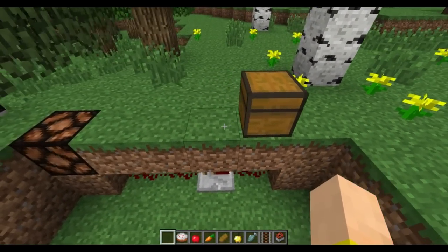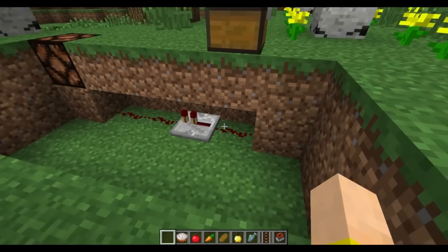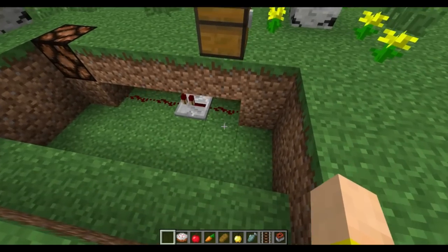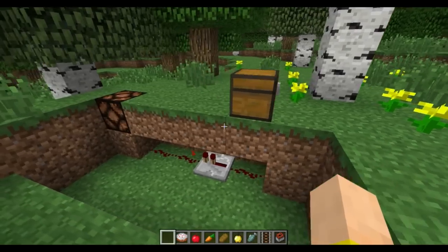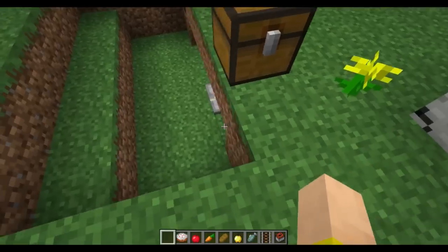The trap chests — before they would only send off their weak signal behind or underneath by one, but now, like other redstone devices, you can activate them with redstone underneath by a block. That makes a little more sense. You can hide your trap chests a lot easier without being able to see the redstone right under it.